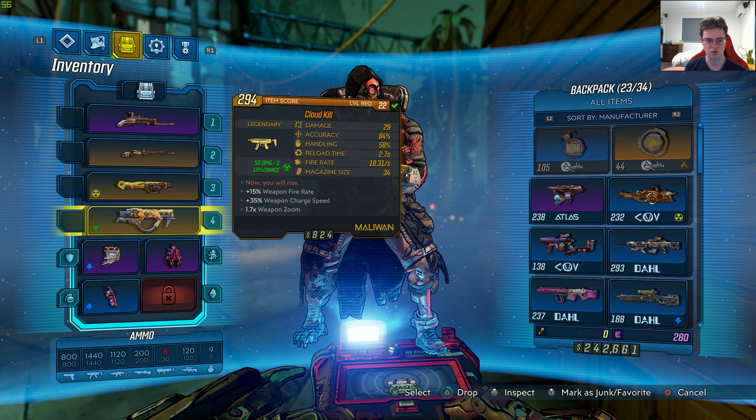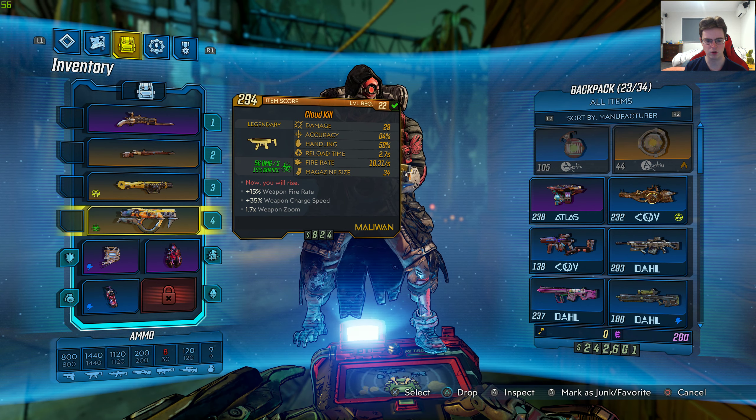The perks are plus 15% weapon fire rate, 35% weapon charge speed, and 1.7 times weapon zoom.